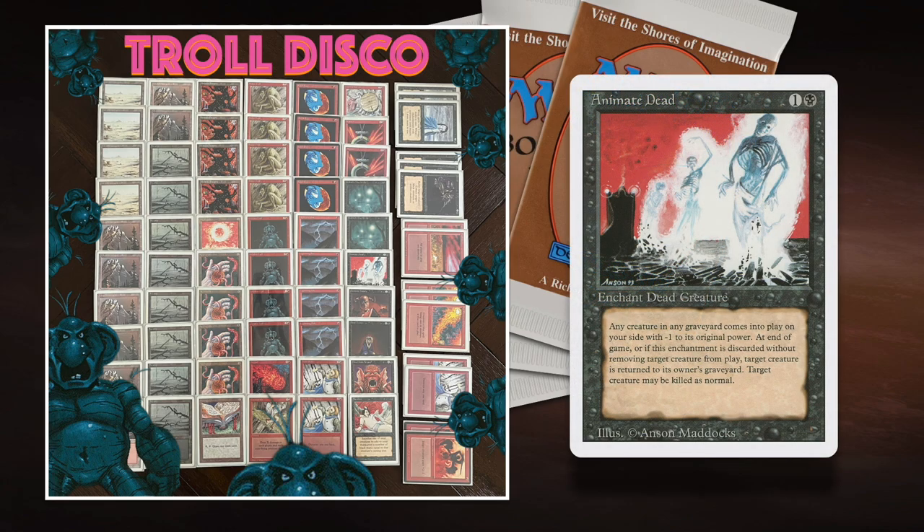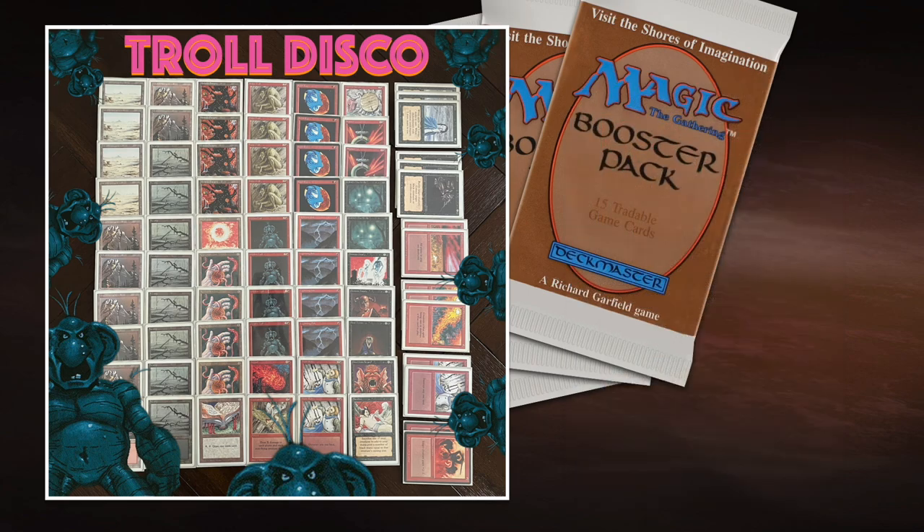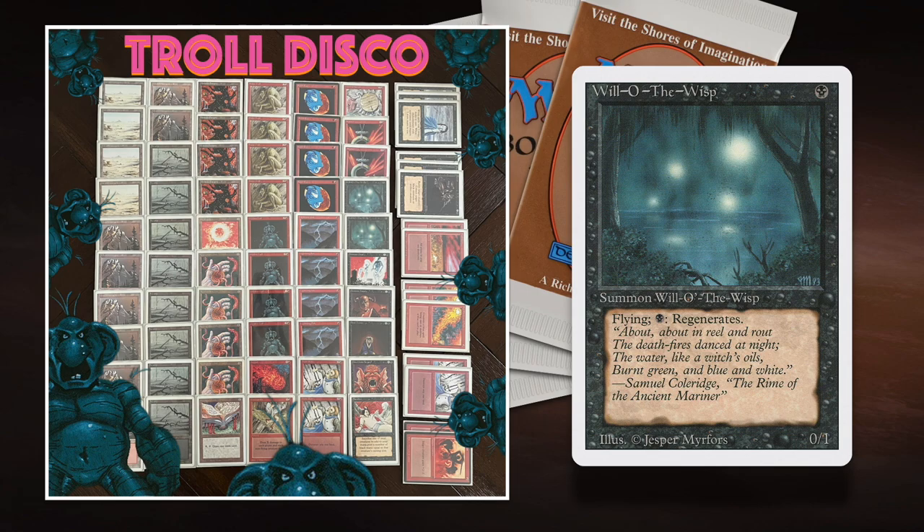I also like Animate Dead. It works together both well and not well with the disc — the disc destroys the Animate Dead, but since you're playing with discs you're killing a lot of your opponent's creatures, so there's probably a juicy target to reanimate. I've also put two Willow Wisps in the deck, kind of because of nostalgia. They're a great blocker, buy me time to get the disc out, and still go really well with the disc.